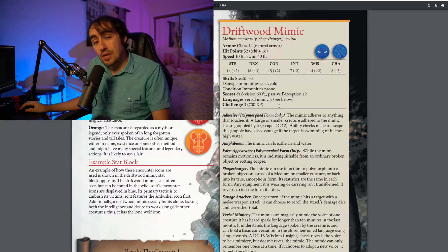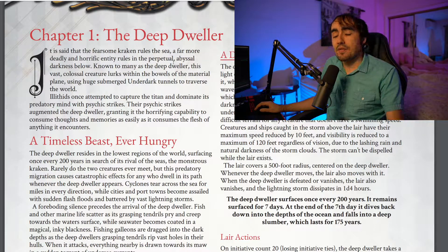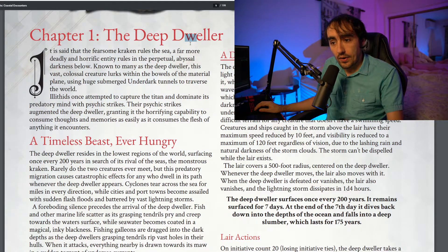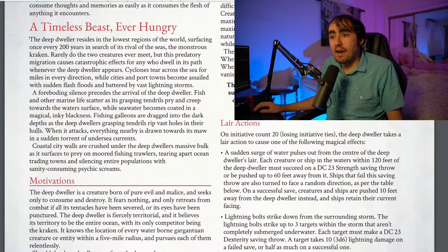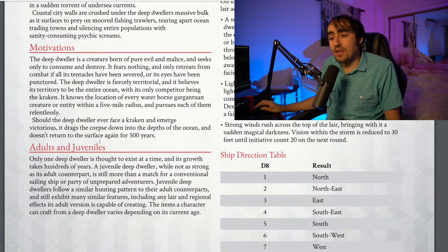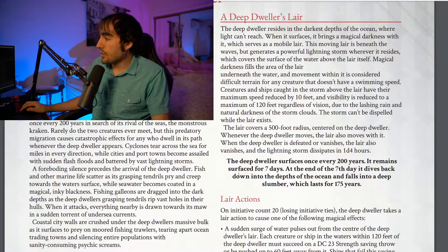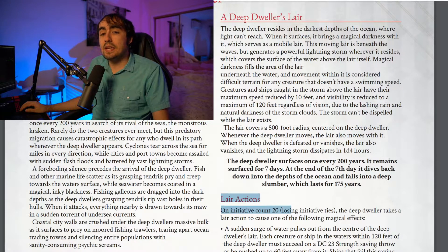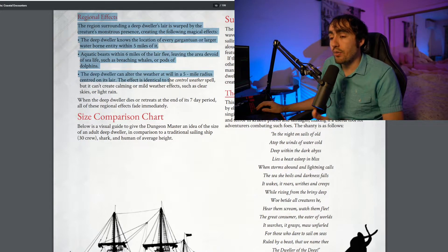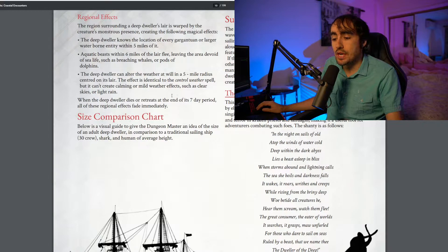Now that we've gone over the basics, let's look at what it looks like in the first chapter: the Deep Dweller. Just like most legendary creatures in D&D, it has its own lore and motivations. For the Deep Dweller specifically, there are two different stat blocks for adults and juveniles. Like most other creatures in D&D, the Deep Dweller has its own lair and subsequently its own lair actions. All of these themes will be seen across all chapters in this supplement. There are also details on how the existence of the creature alone creates regional effects — we did see this in books such as Mythic Odysseys of Theros.